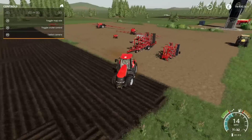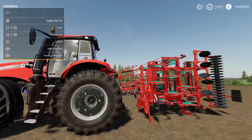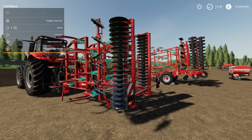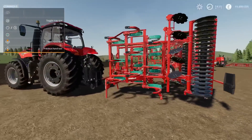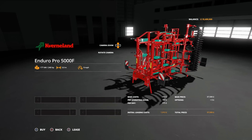Moving on to the next piece of equipment in part one — the Kverneland Enduro Pro 5000F cultivator. I may well need a front weight for this. This is a three-point link mounted five-metre cultivator and will use six slots. As far as the cultivator goes it doesn't do anything different to any other cultivator — it's just the Kverneland version with their design, and part of the pack. You'll find this under cultivators — the Enduro Pro 5000F at £37,500, requires 240 horsepower to operate, five metres, no options available.